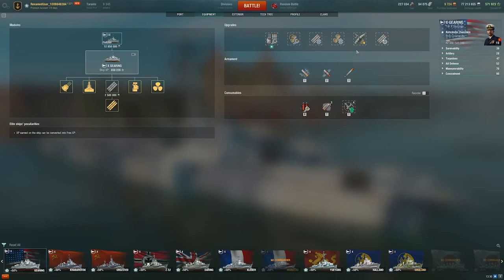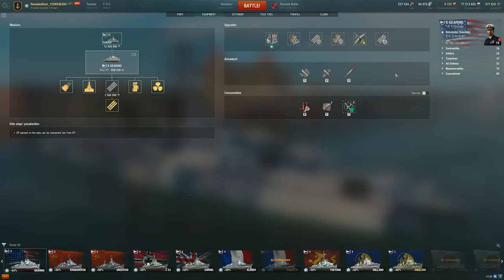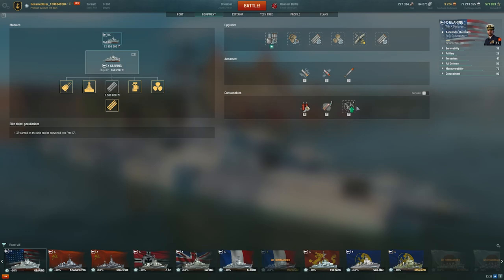I'll show you how I've built the captain. The way I enjoy playing my Gearing is definitely torpedoes-focused. Looking at the modules first: torpedo tubes mod 2 for getting the reload down, concealment — pretty standard — propulsion mod to dodge torpedoes a little bit easier, torpedo tubes mod 1 to get the speed up, engine room. I'm also running defensive AA to just help out when I do get caught out by a carrier. It doesn't really do all that much, but it's something.